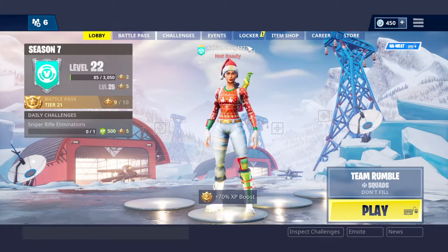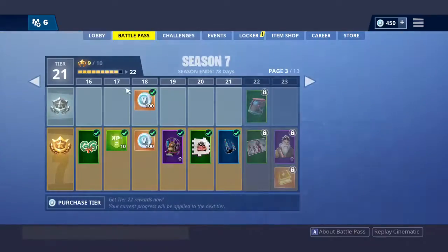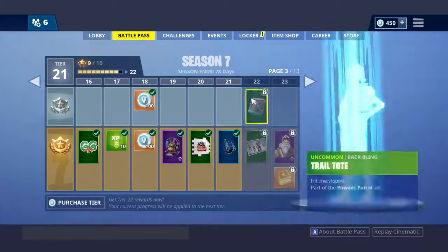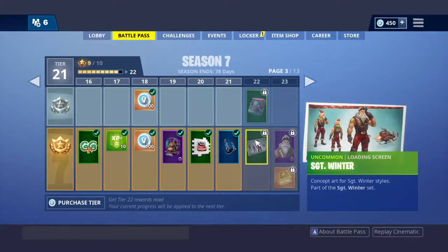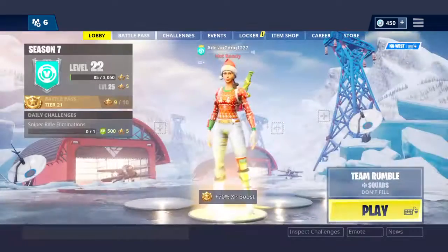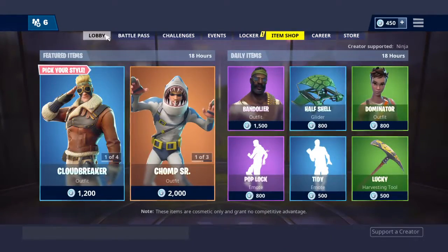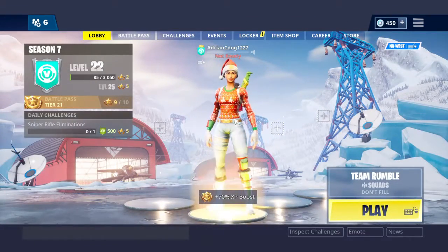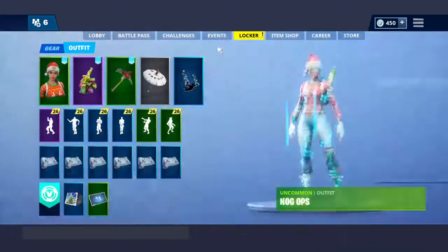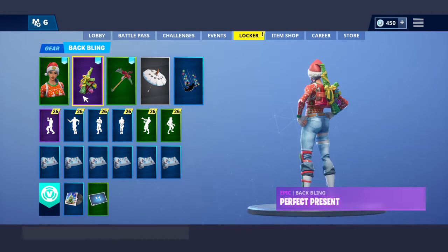It's Rival Mania back here with another video. We got our 450 V-Bucks — I don't buy V-Bucks — and I'm looking to get something that goes with my new skin. It came out in the item shop for the second time in Fortnite's whole career: the Nog Ops skin, as you can see at the bottom. And the Perfect Present back bling.